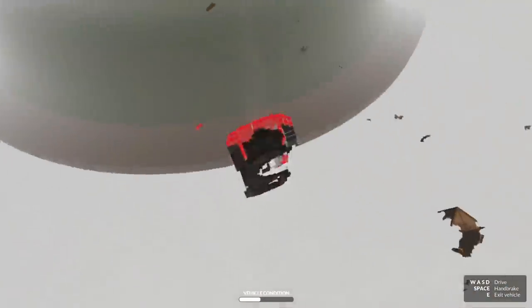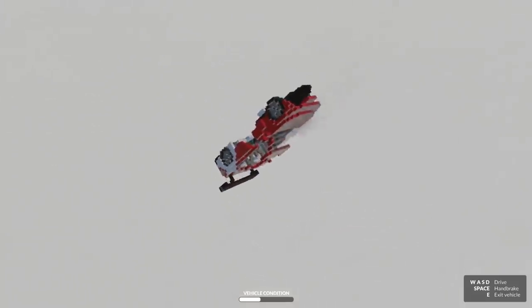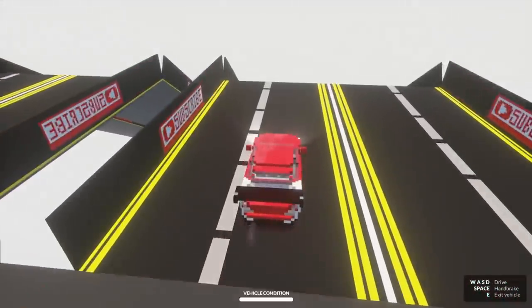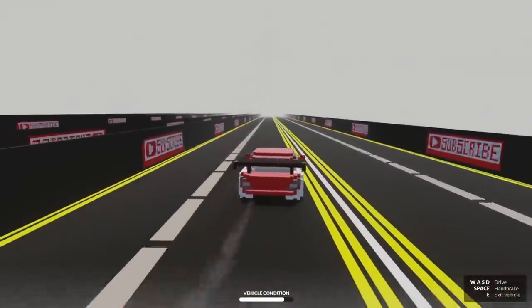That was cool. Is there anything on the ground, or does it just shoot you out into the abyss? We have to go for the big boy jump because I'm a big boy. Here we go — and there it goes. Let's do the stock jump first.